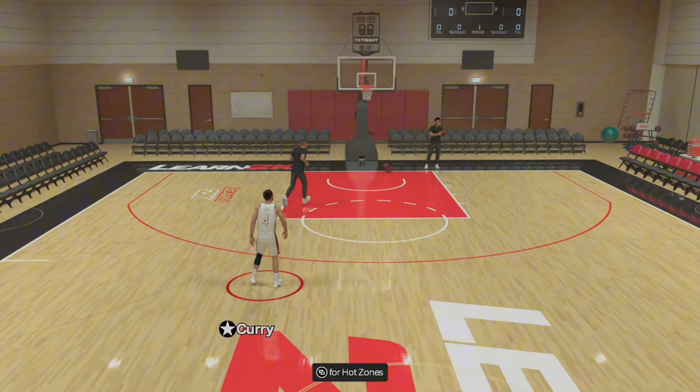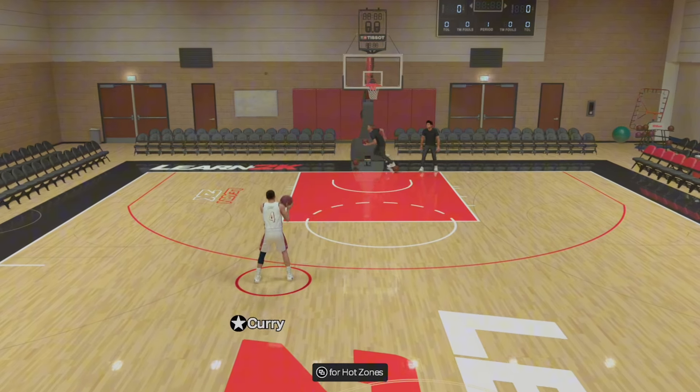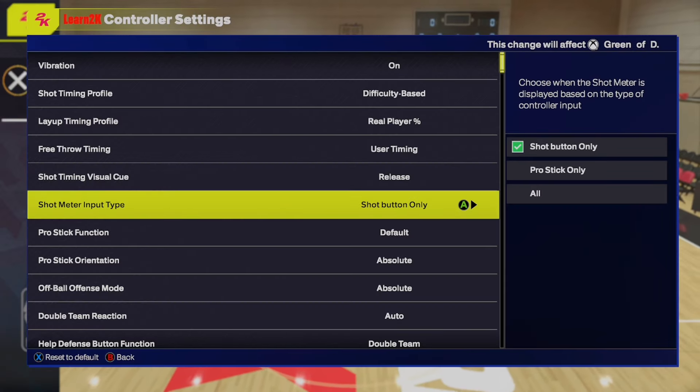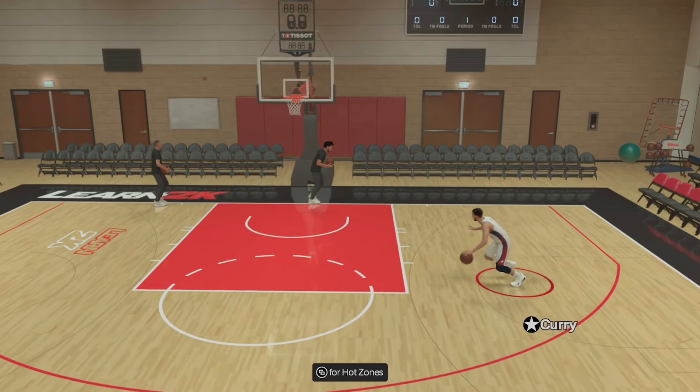Now that's for everybody that shoots with the button. If you shoot with your right stick with no meter, what you want to do is go to shot button only. So you can do all your step backs and go-to shots with the right stick.